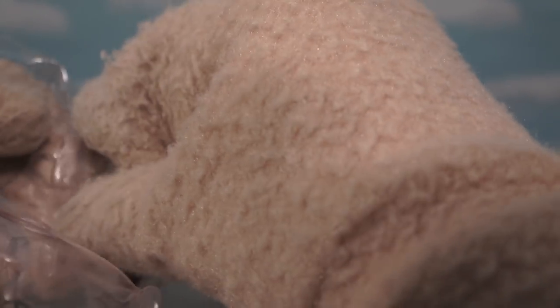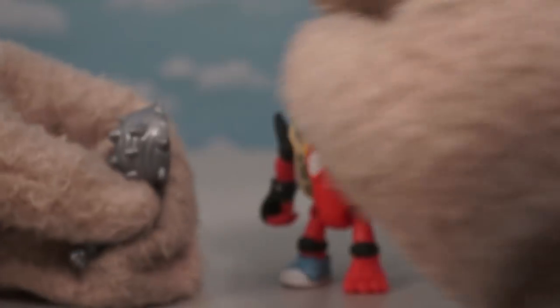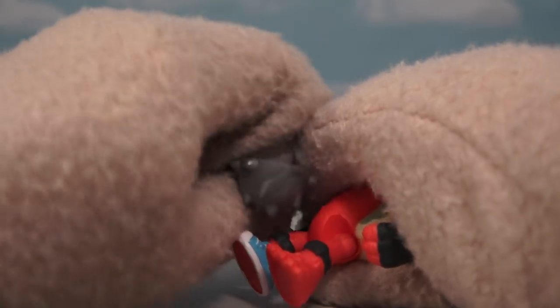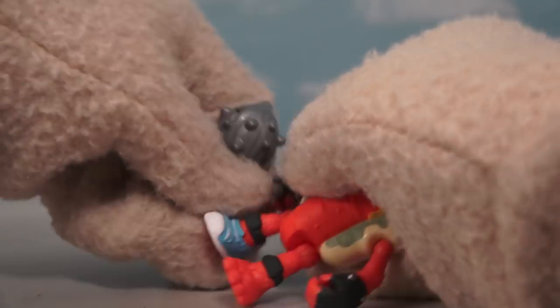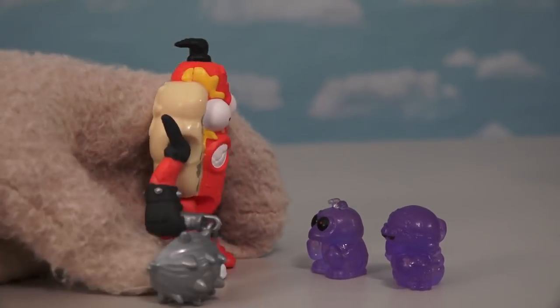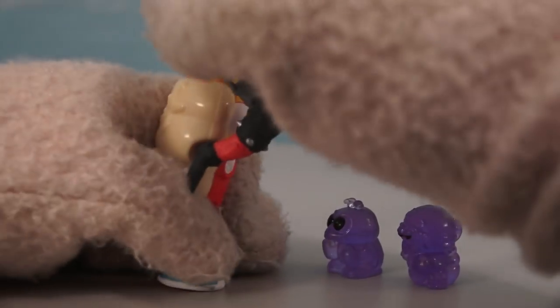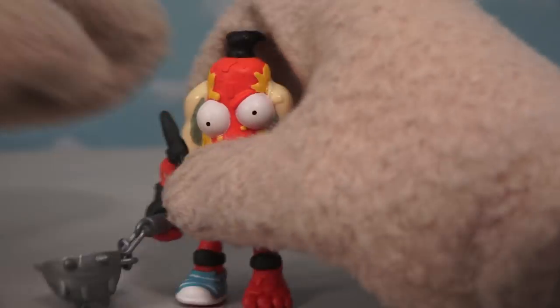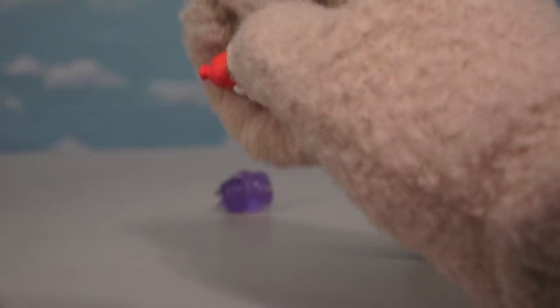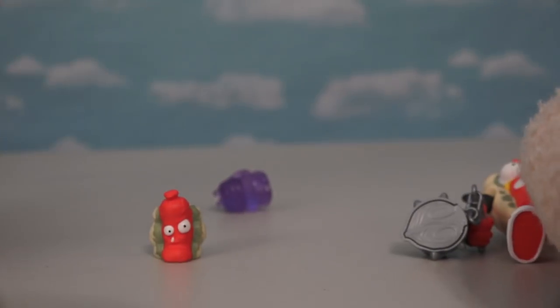We can't forget his accessory, which is pretty appropriate — he's got a mace with all kinds of spikes on it, which is perfect for that karate-chopping arm. Alright bugs, you're going down with some karate-chopping action! And if that wasn't enough, he also comes with a little hot dog too, which looks just as mean!